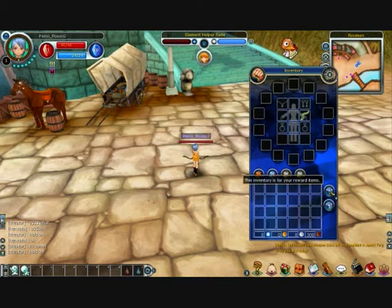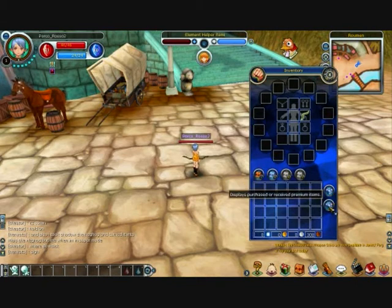These two boxes on the side — the top one is a present box. This inventory is for your reward items, which you get from doing certain quests called Kingdom Quests. They go in there, and also if you have a master or you're in an academy, things you gain will be put into that reward box. The bottom present box displays purchased or received premium items — anything bought from the OutSpark store or items that have been gifted to you.